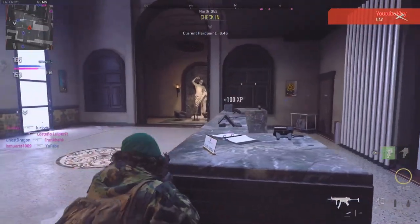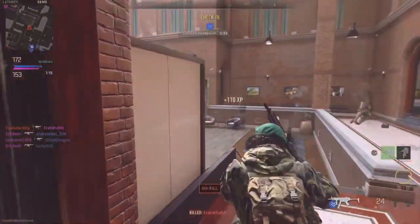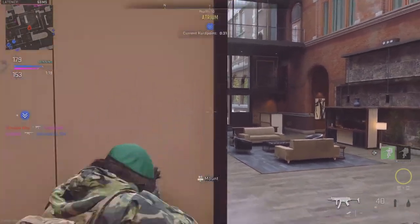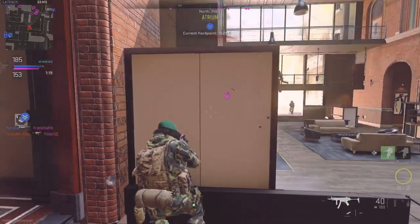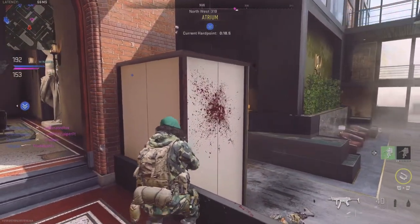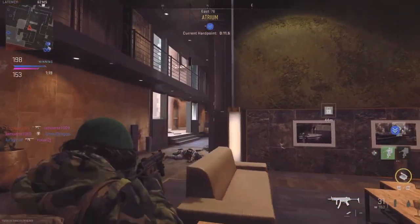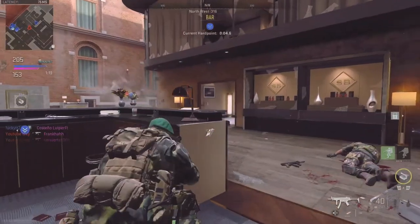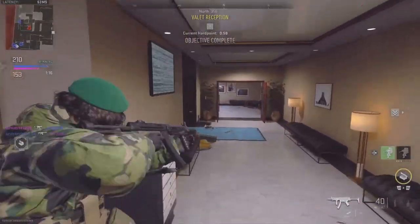Requesting recon flyover — copy, UAV is on station, recon online. Changing mags. Friendly SAE on the way. Reloading. We have an ammo box here. UAV is bingo fuel — RTB at this time. We have an ammo box here. Counter UAV. Hardpoint relocating. Switching mags. Target area updated — move to the hardpoint.